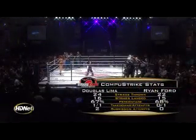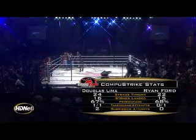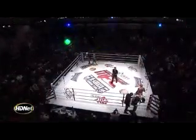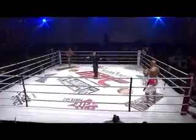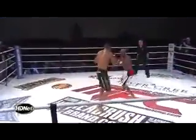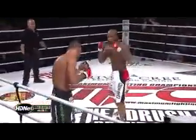Here are the stats that Frank was talking about: 15 strikes landed from 22 for Ryan Ford. One from one successful takedown attempts from Lima. 16 from 24 strikes landed. Ford with 20 out of 30 landing strikes on the ground, Lima 13 out of 19 strikes on the ground. First round, unofficially, we are giving it to Douglas Lima. But this is where Ford needs to turn it up — he needs to go back to the Ford that's aggressive, that uses ropes like a cheese grater. He needs to fight tough like a Ford; at the moment he's just like a Volkswagen.